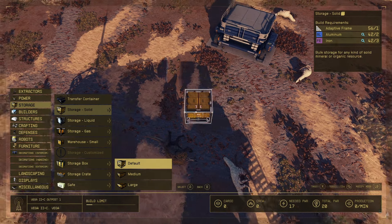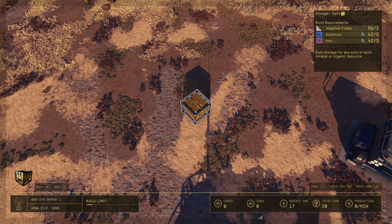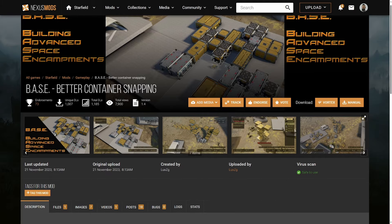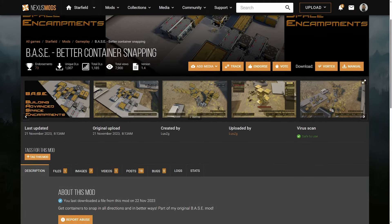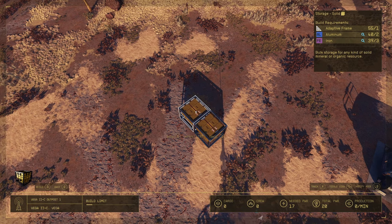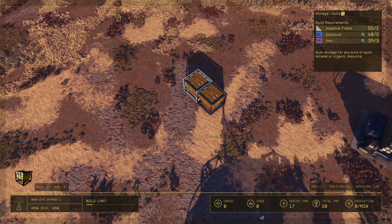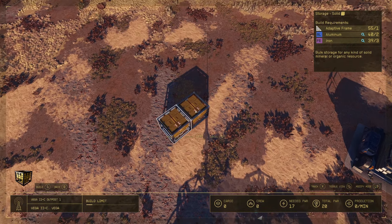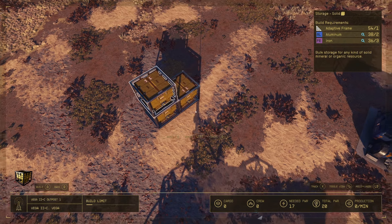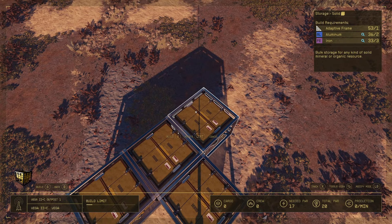When setting up my outposts, I got very annoyed that I couldn't get the storage containers to snap on any side that I wanted, so when I found the Better Container Snapping mod created by Lux ZG, I was relieved. The only thing the mod does is add more snapping points to storage containers, so you can snap them together however you want, instead of the three points in the vanilla game.